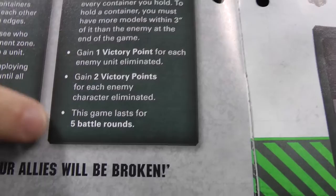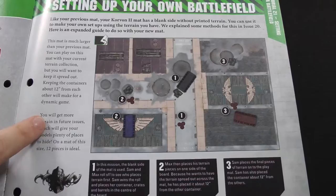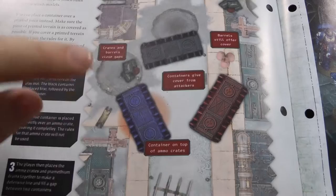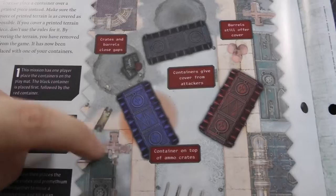We'll do an army overview in a bit. There's a little bit here about setting up your own battlefield on the new board - pretty similar, basically the same as the last setting up terrain on the cargo deck. Also a bit about how, with the printed terrain, you can just put the cargo containers over other terrain and it cancels that out. So we'll go into the army overviews and get straight into the game.